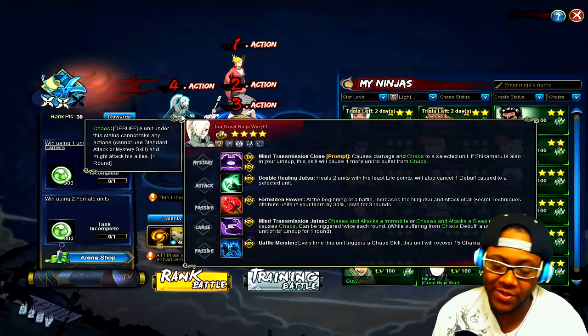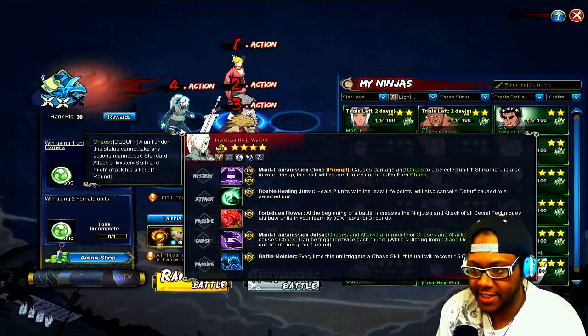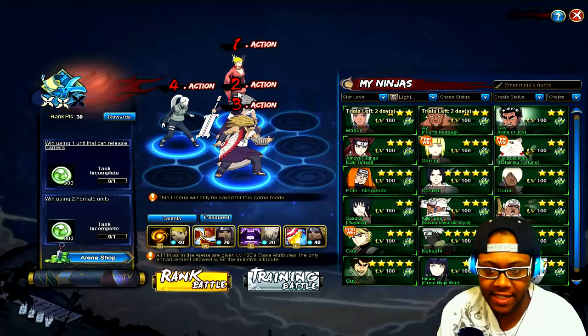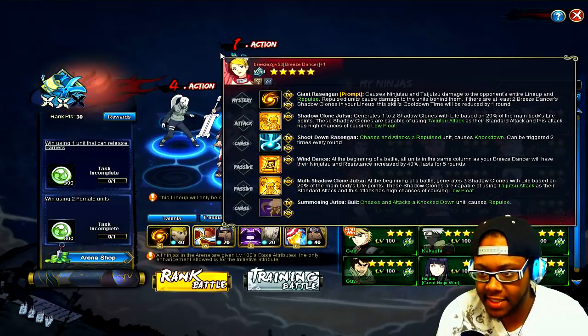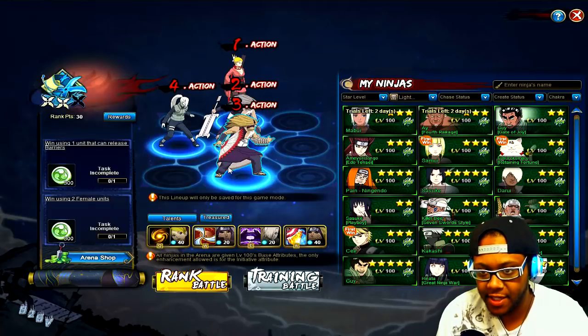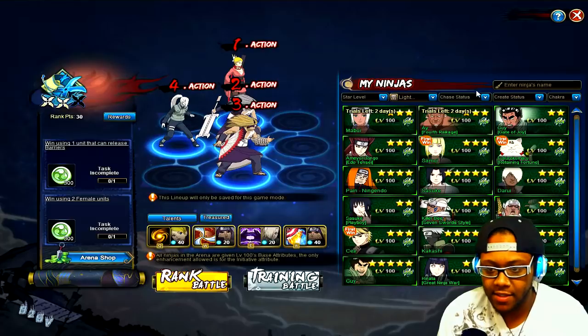Then we have Ino — you can actually use any Ino for this team, but I'd recommend swimsuit Ino. This Ino works with secret technique ninjas and there's no secret technique ninjas on this team, but she chases immobilize and sleeps. If she had Shikamaru she'd be able to do two chaos effects with her mystery. She's really just here to chase immobilizes. Every time she triggers a chase she gets 15 chakra, so this team can sustain chakra — Ginkaku gives chakra and she gets chakra every time she chases.